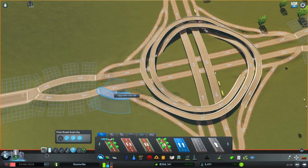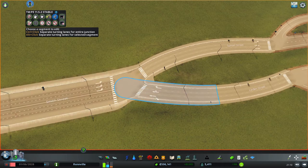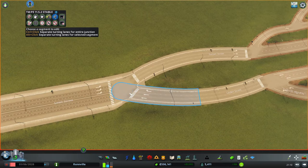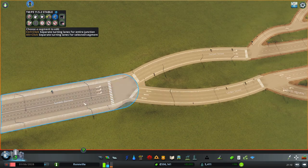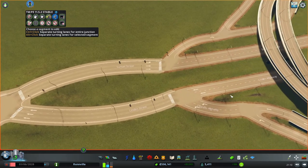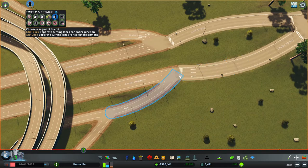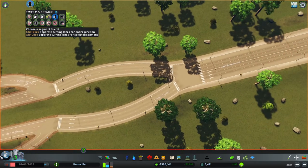The next thing is to use the traffic manager mod to get all the lanes working correctly and set up our lane connectors. Looking down here, we've got a straight and also going around to the right — we don't want cars coming down and going around that way, they should use the turbine interchange. So use Control+Click to fix it, make that straight so they all have to go straight through. These ones already have a dedicated turning lane, so that's fine. Fix the lane arrows to be straight, straight, and straight.